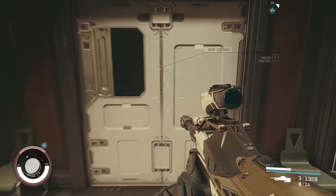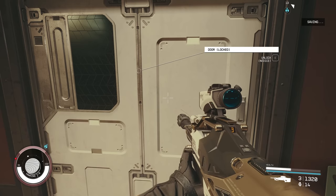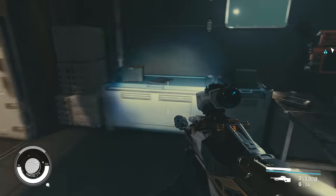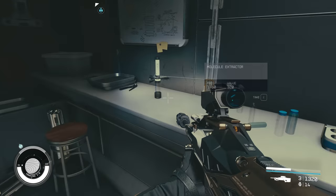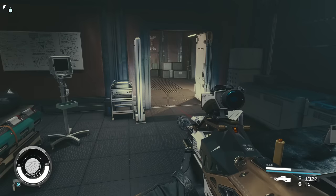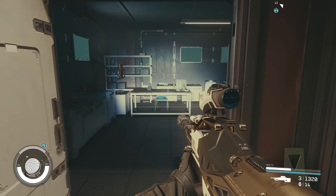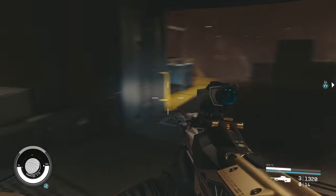We've got our first little module here with a locked door. Hard save here before you open it if you want to reuse that save. This room has some credits and a few bits and pieces - nothing I particularly want. If you wanted to skip this room because there's no safe in here, you could reload that hard save to save your digipick. As you can see, there was nothing useful here, so we reload the hard save to preserve the digipick - that's a little tactic you can use.